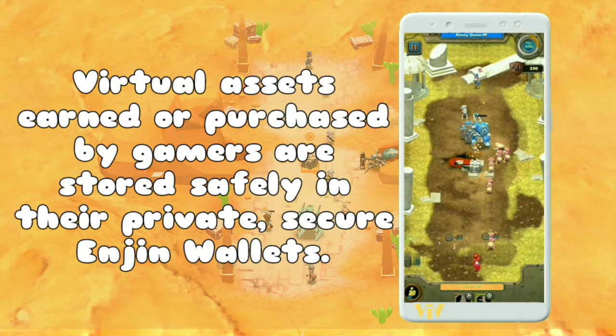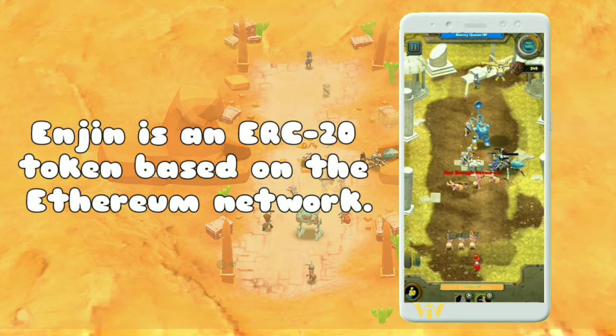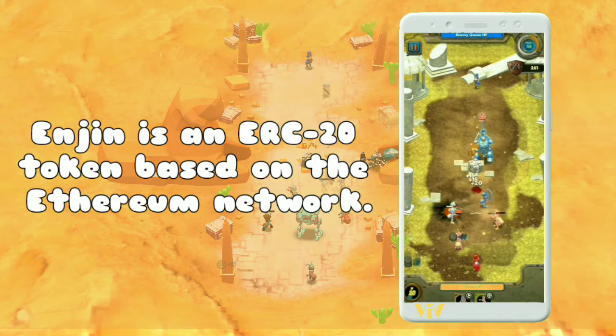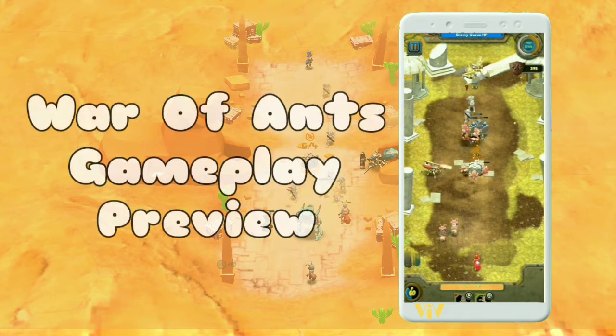Gamers have to confirm each transaction on their personal Enjin wallet. Enjin is an ERC-20 token based on the Ethereum network. You will need to download the Enjin wallet, currently only available on Android and iOS mobile devices, and link it to your game account. Currently, the only way to purchase items for War of Ants is on the Enjin Marketplace, using Enjin Coin with an Enjin wallet.